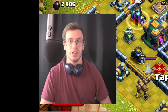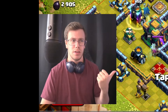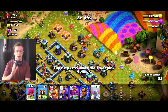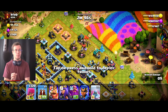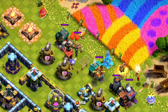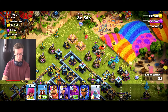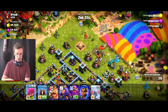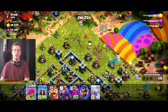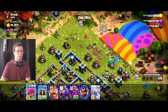We found a Town Hall 14 to attack with the new level 12 archers, but I couldn't find any TH13s in Titan League, so we're attacking a Town Hall 15 instead. The new archers look really good — they're all green and kind of blend in with the grass, but they're pretty sick design-wise. I love the green aesthetic. They're definitely one of the top tier looks and they're pretty strong with the new upgrade — it takes about two archer shots to break them from an archer tower.